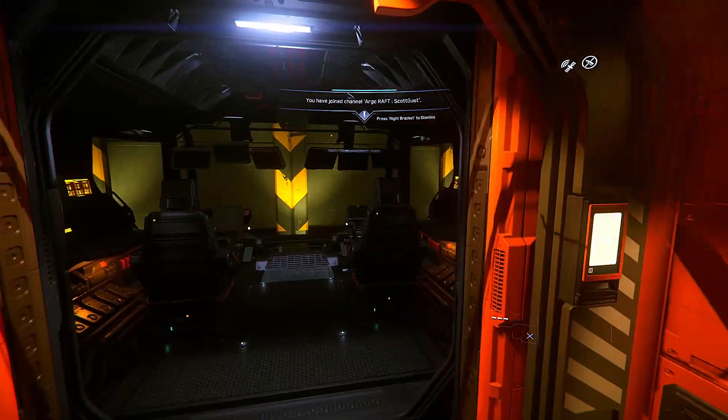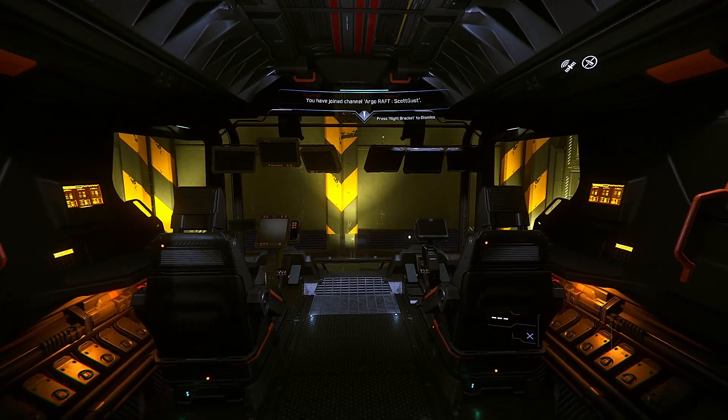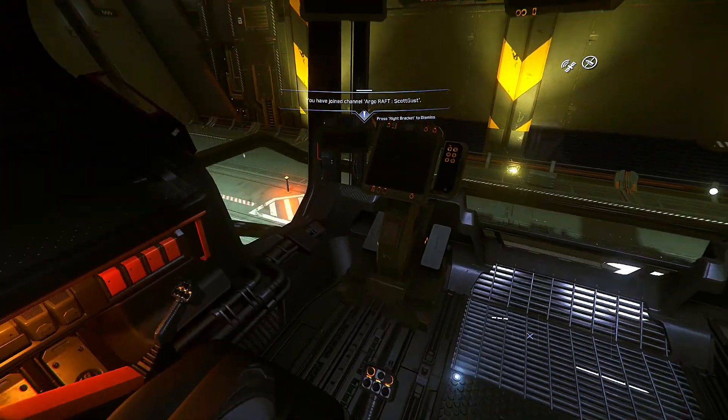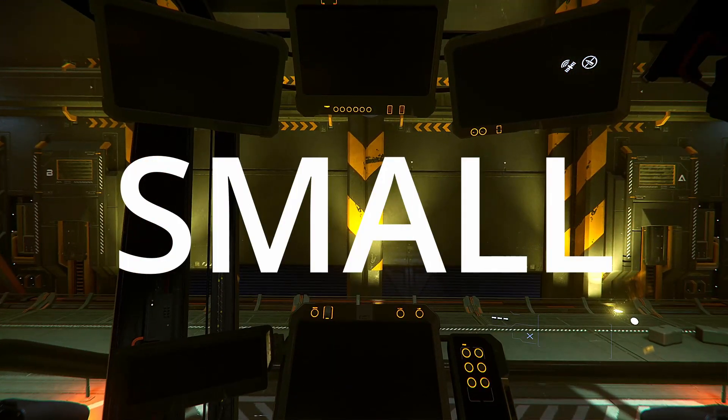Once you're on board your ship, head straight to the bridge. And if you're in a starter package ship, you won't have to worry, because as soon as you enter the ship you're basically in every part of the ship, including the bridge.